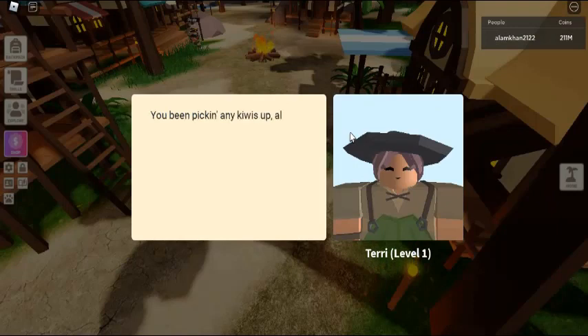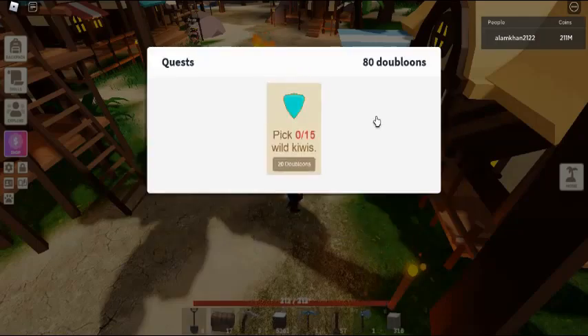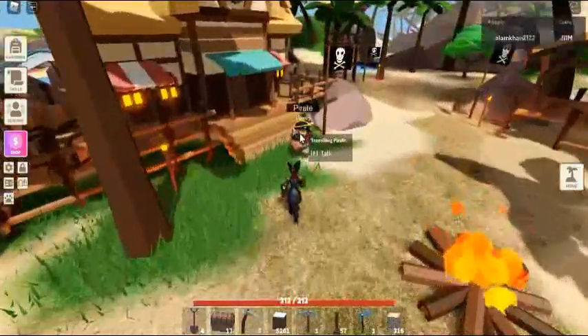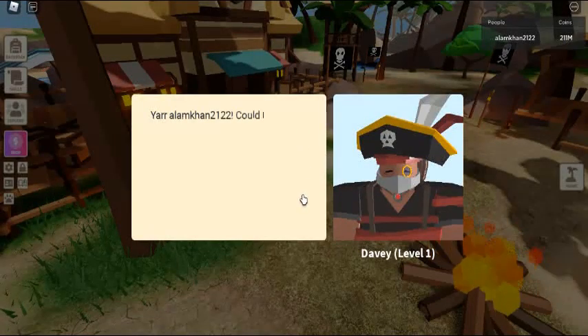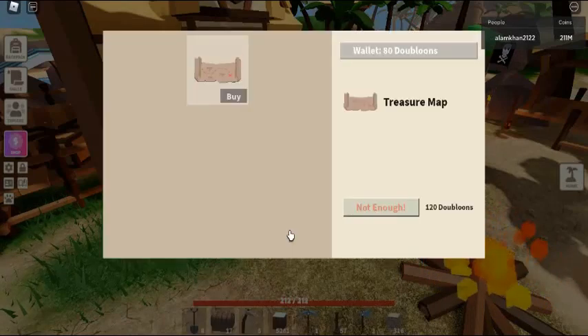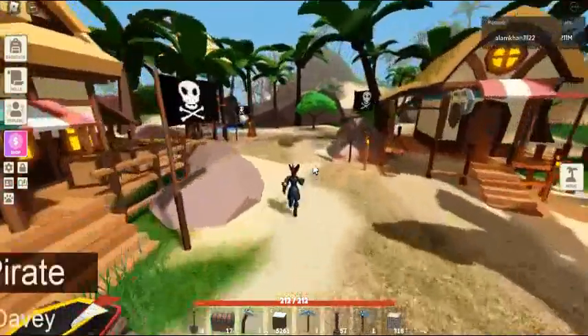Pets are a huge part of Roblox overall, and Roblox Islands does the pets portion of the platform rather well. Everyone is now itching to get their hands on the newest pet, the crab. The pet crab will follow you throughout your Roblox Islands journey — no adventure will be done alone with a pet crab at your side every step of the way.